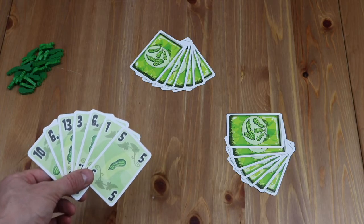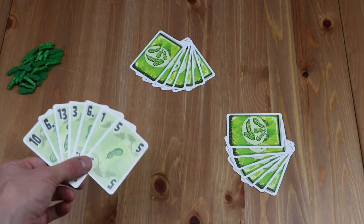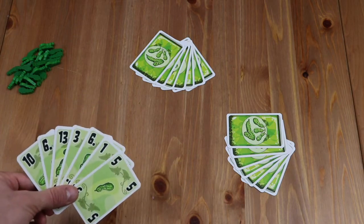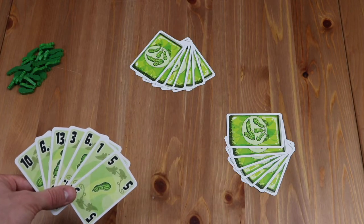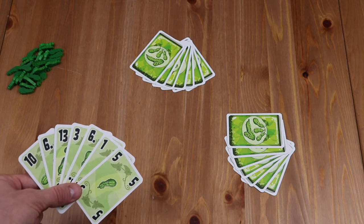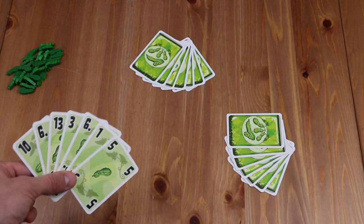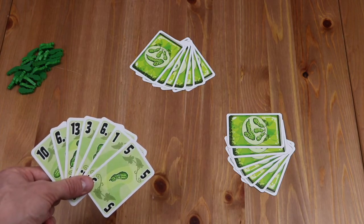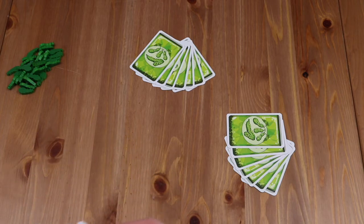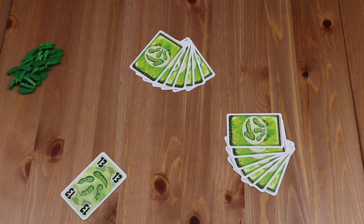Five Cucumbers is a trick-taking card game where each round will consist of seven tricks being played. The first player to lead the trick will be the youngest player, and as you can see there are no suits in this game, simply cards ranging from 1 to 15. Any number can be played to lead the trick, so for instance this player could play a 13 to start off.